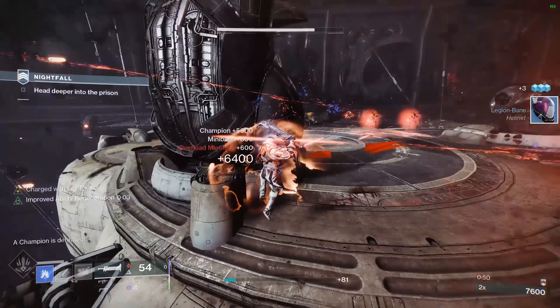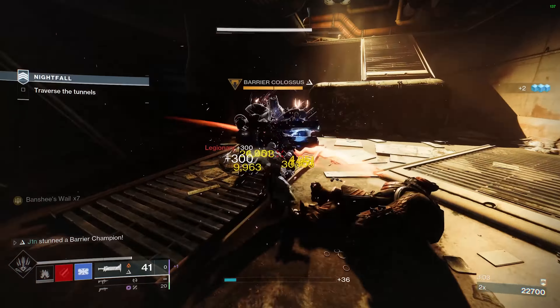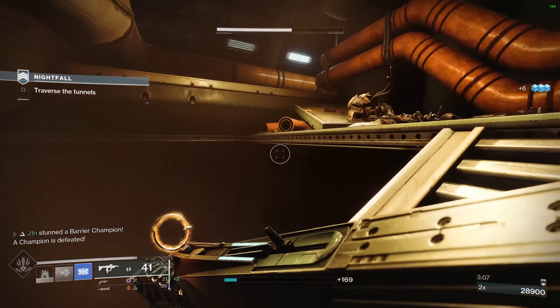By shooting a blinding grenade shot, it suppresses enemies nearby, buying you time to kill a threatening target with the Lament. Once killed, you can swap back to the grenade launcher, shoot it a second time to suppress enemies again, allowing you to escape.